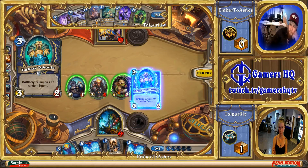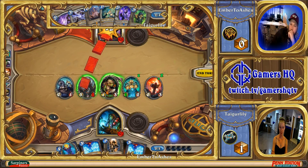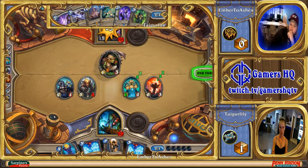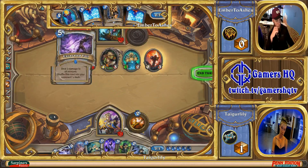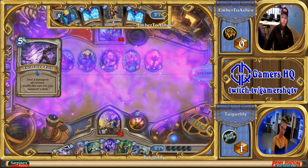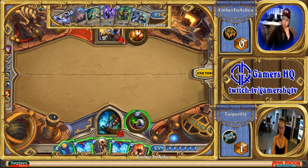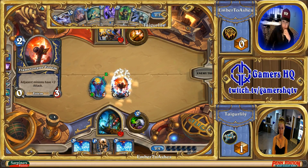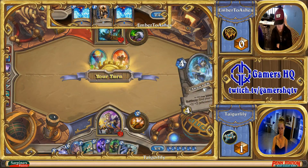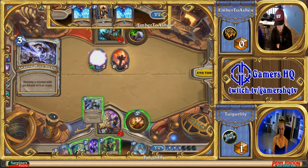Tuskarr Totemic is coming down — let's see what it rolls. It actually rolls Flametongue Totem, which is the second best thing you can get. Unfortunately he played it on the wrong side; if he had played it on the other side of the Argent Horserider, he would have gotten two more damage in. Excavated Evil is now going to straight punish him. At this point you pretty much consider playing double Feral Spirits — double dogs. Slam a big threat instead. I would have probably gone for double dogs, double Feral Spirits, just because Priests have Shadow Word: Pain and Death.